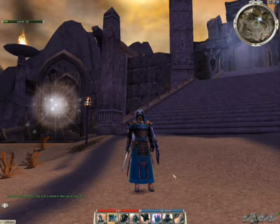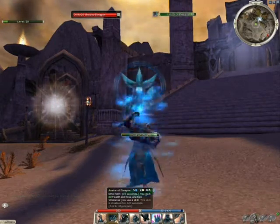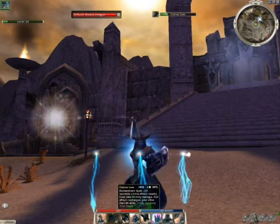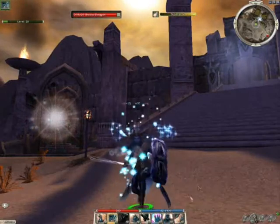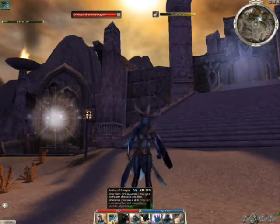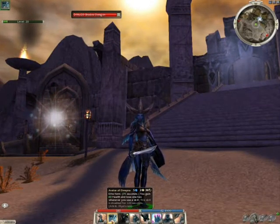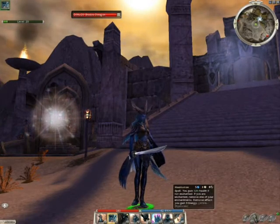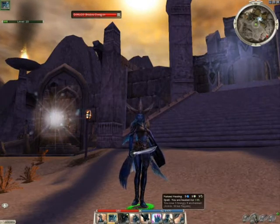In order to use this build, first you cast Avatar Dwayna, then cast Eternal Aura and Meditation right afterwards. The reason for this is Avatar Dwayna will heal you with any skill you use. You could be running along, hit a bunch of skills, and heal yourself for 60. This actually helps Natural Healing and Meditation to heal you for almost 200 health with each of those two usages.